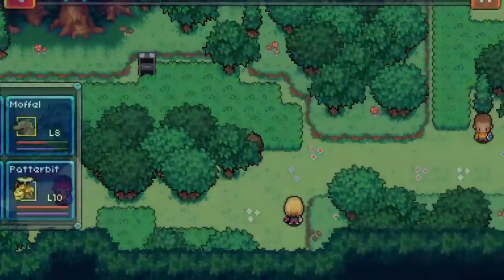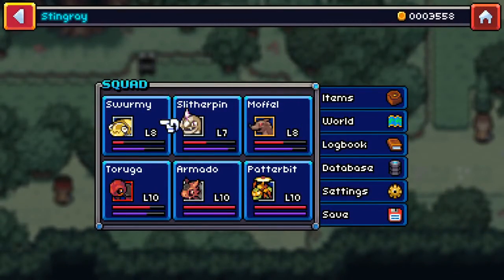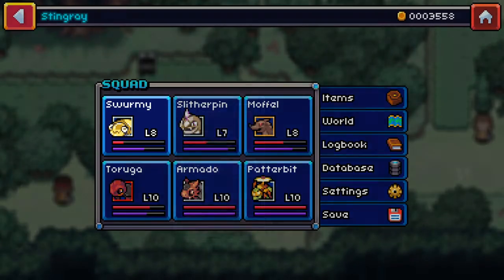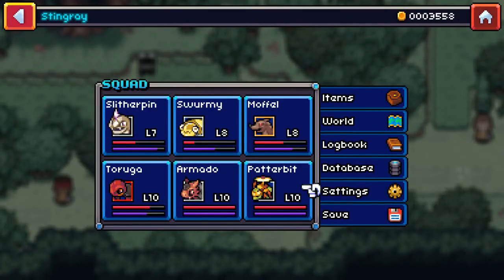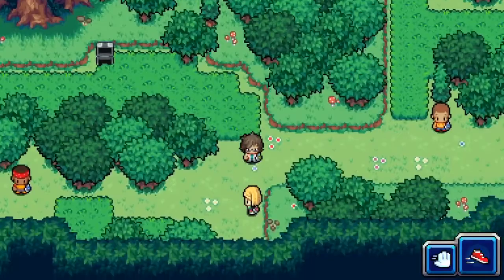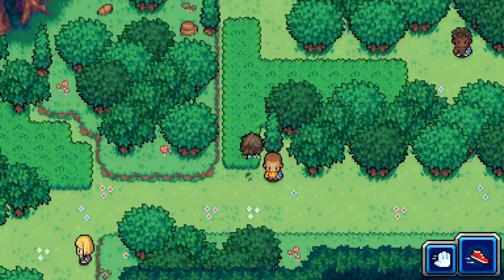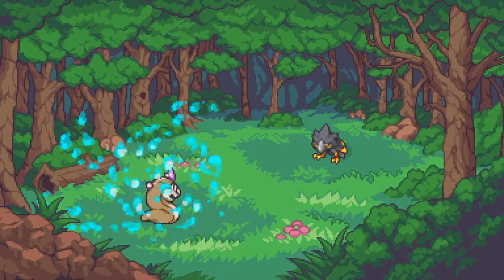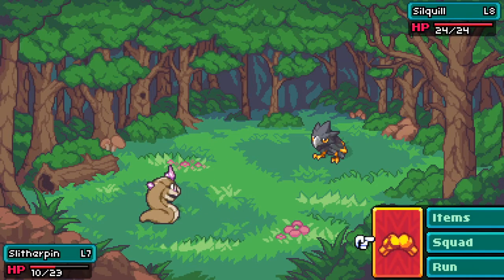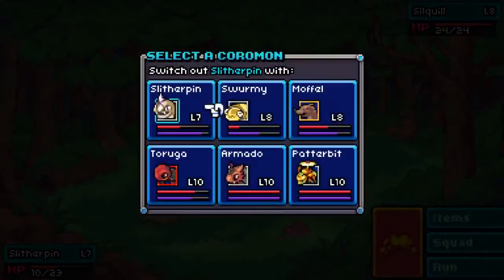Our swarmy is level eight, so we're going to switch him out with the slither pin. We still have our armado and our patter bit at full health. I don't want to go up and fight this trainer because I don't feel we are quite ready. I'm a little worried about what damage we can do - he's probably going to have something around level eight or ten, so we've got to be careful. Do I want to switch out my taruga?